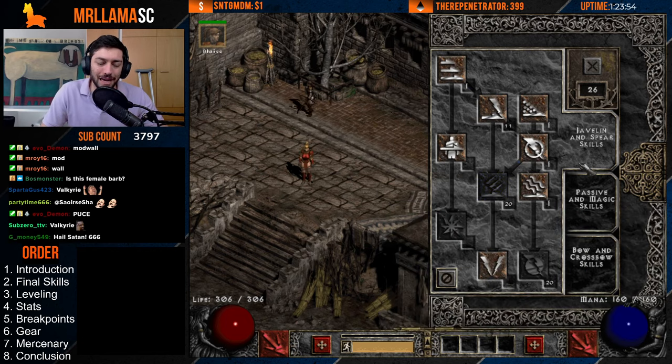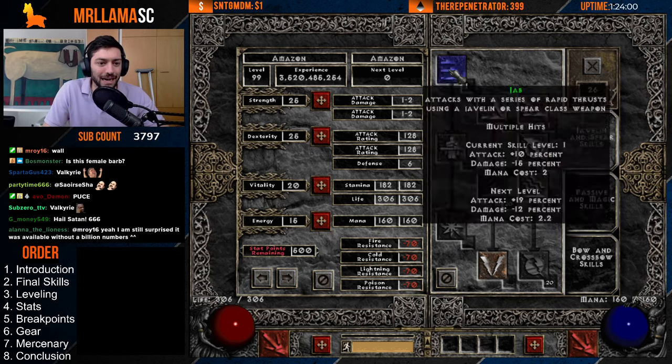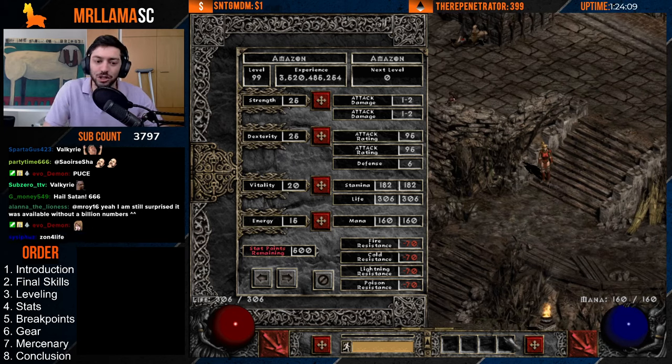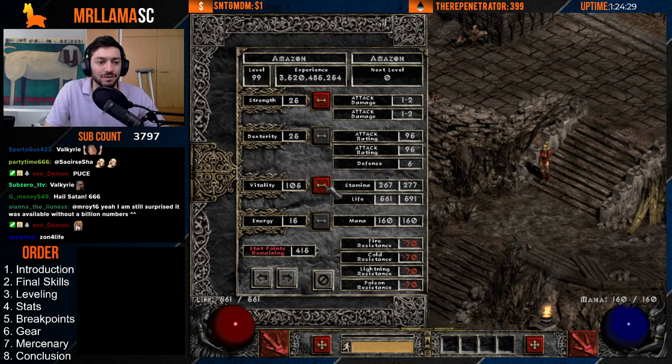In terms of stats, at the start I put just 5 points into Strength to wear a normal belt — which holds 12 potions. Everything else goes into Vitality. I'm not putting anything into Dexterity or Energy at all. Just keep pumping Vitality. When you respec you'll go up a little more on Strength — maybe 34 if you want to wear an Ancient's Pledge and Large Shield, or less for Rime and Bone Shield.